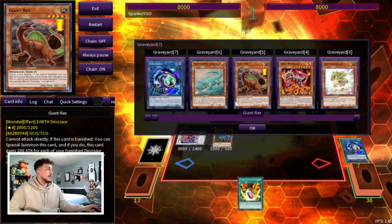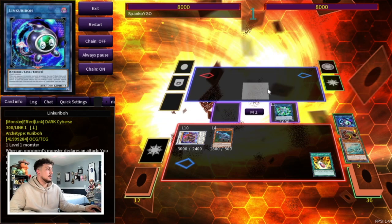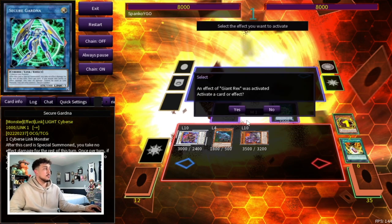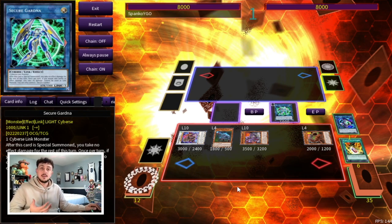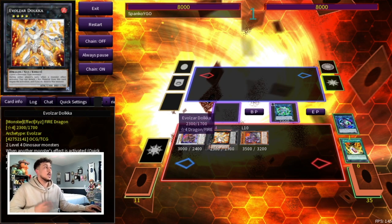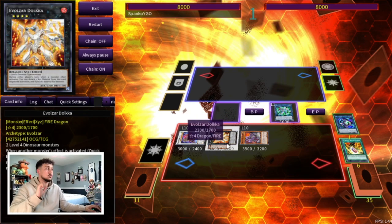Then we make Archosaur into a Link one Link Kuribo, use Link Kuribo to go into our Secure Gardener — so now we have a non-Dino in the graveyard. We use our Double Evolution Pill to banish Giant Rex and banish Link Kuribo so that we can summon a Conductor Tyranno from our deck. Giant Rex triggers to summon itself from the banished zone. We still have a rank four to make, and the best one here is Dolka — so you have Baron as an omni-negate, two monster negates, and Conductor Tyranno for a disruption: four disruptions total.